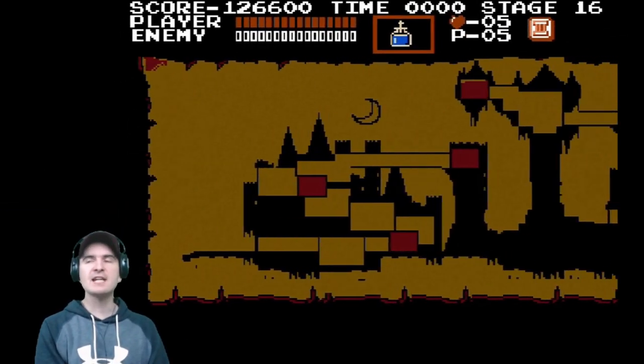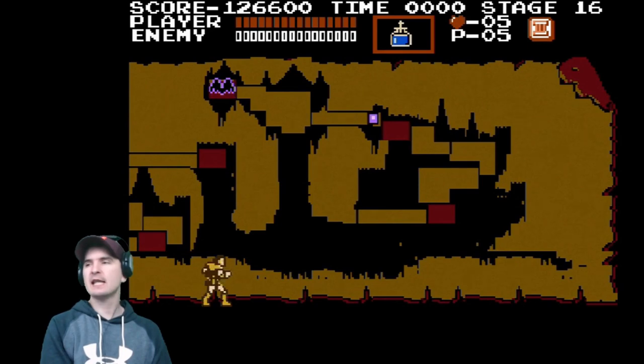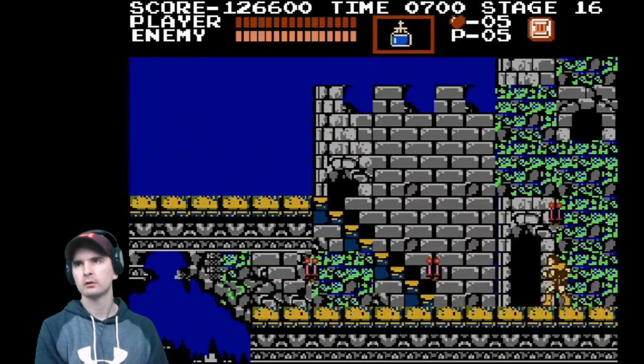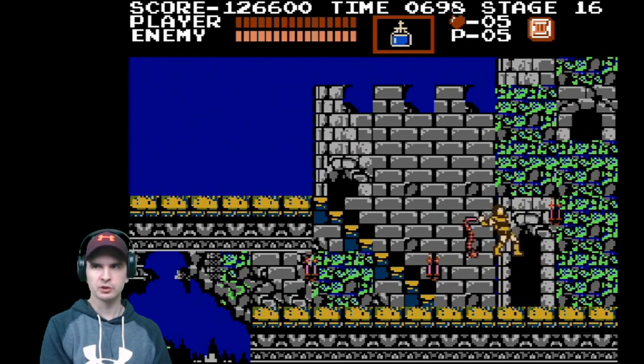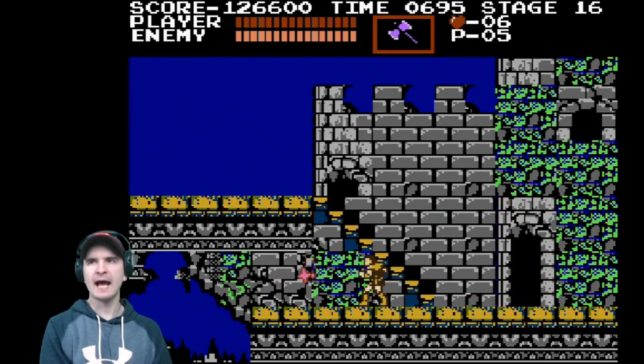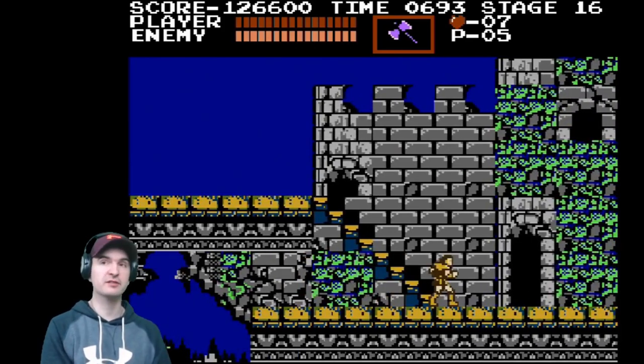Okay, stage 16. We are very nearly there. Hopefully soon we'll face Count Dracula. What's this one got in store? Right, we've got an axe, and I've got seven hearts — not very many.